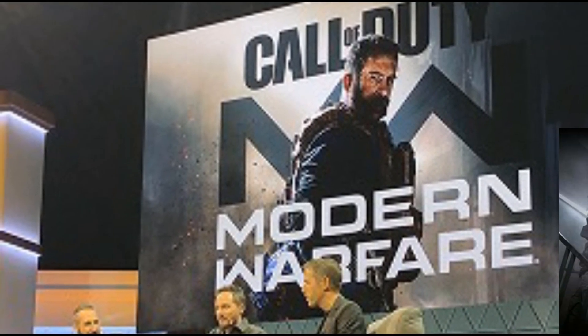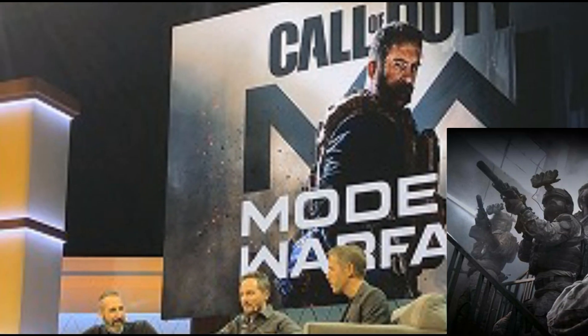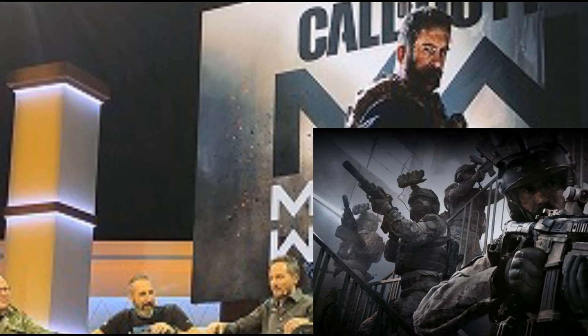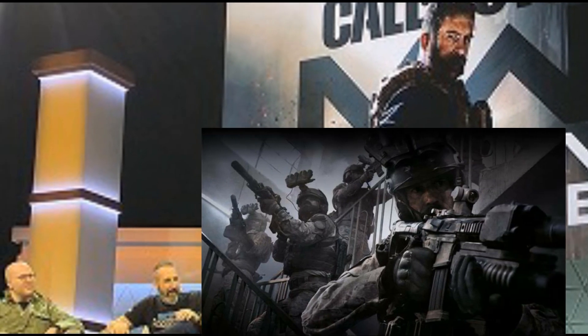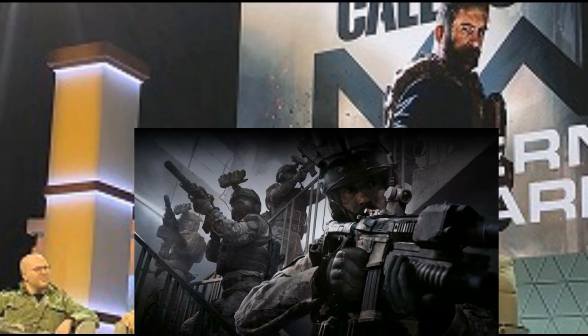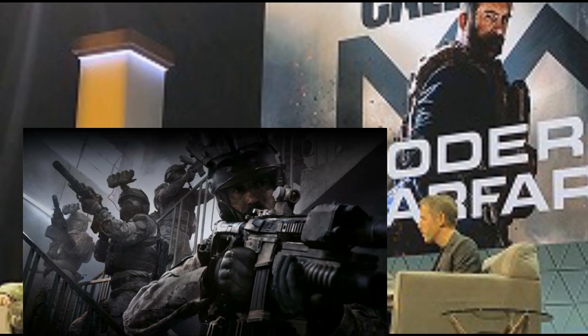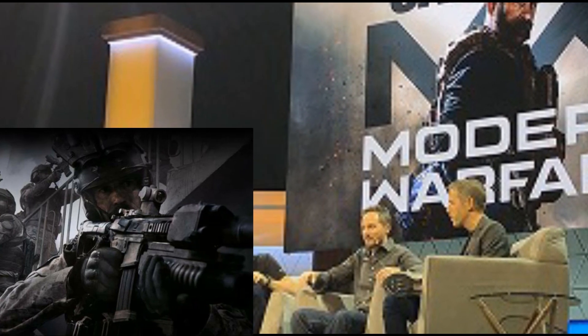They also talked about how much atmosphere they can create with the new technology, in that they don't have to make super big climactic moments for you to feel the intensity of the game. They're focusing more on smaller moments that give you claustrophobia, like walking into a house, hearing the creaking of the stairs, slowly moving into a room. In previous games, they always had doorways open so bad guys could move in and out of hallways so you could shoot them. But in this game, they're going to be held up in rooms and you have to breach rooms. You have to open doors slowly or fast to properly take them down, and it's going to be so precise you're going to be clenching the whole time.